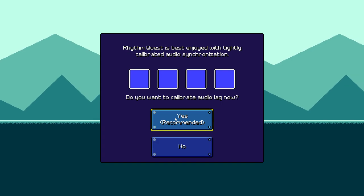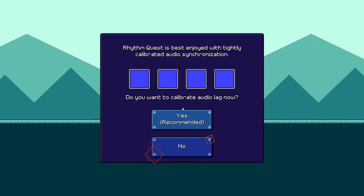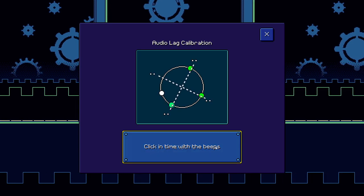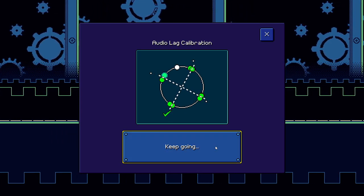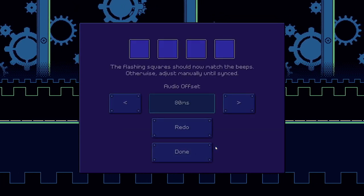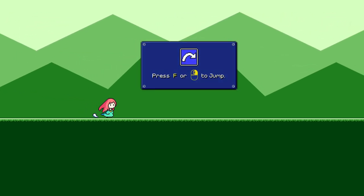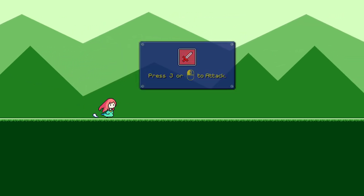Rhythm Quest is best enjoyed with tightly calibrated audio synchronization. Do you want to calibrate? Yes — click in time with the beats. Nice, so it's a dual button game, but it said with my mouse. Is this a left click? It is a right click and left click. Okay, that's cool.